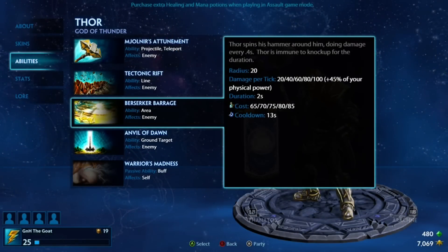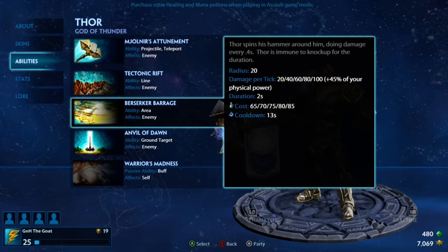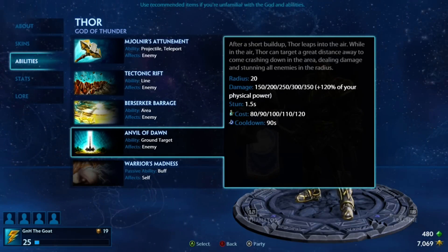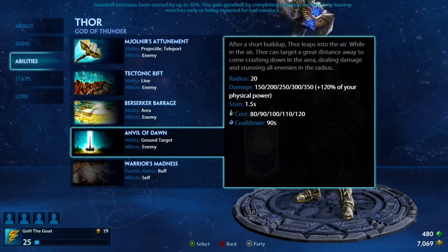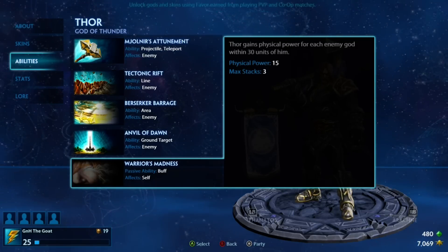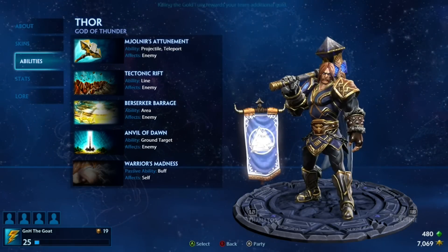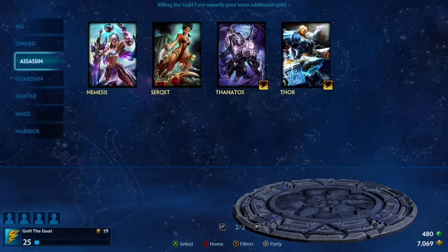Tectonic Rift lets you wall people in, stun them — very handy to get away, to initiate fights, or to peel someone off of another person. Berserker Barrage — the Spin to Win — that's what you do. You use the Anvil of Dawn ultimate to get in, then spin around and just hit everything there. And why hit everything? Because Warrior's Madness boosts up your physical power. So he's the type of god where you activate your abilities and do all your damage. Your auto attacks aren't the biggest thing — you want to just come in, hit them, and be done.